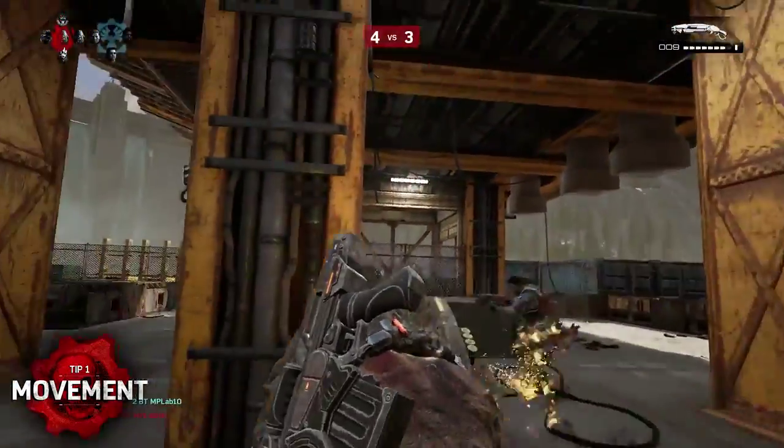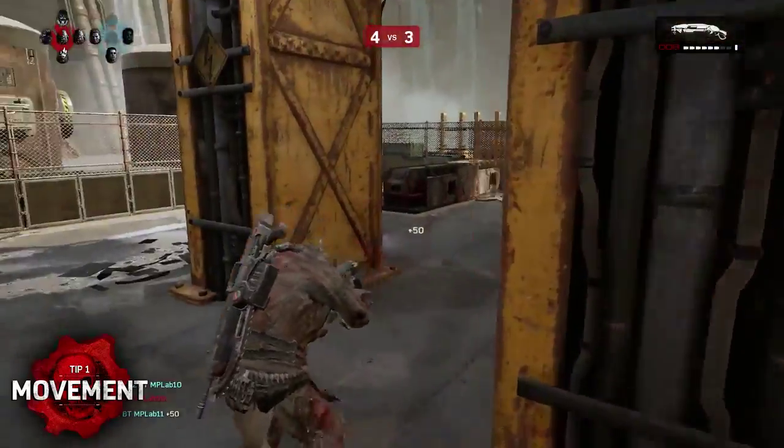Once you've mastered cover, wall bouncing is an advanced technique that can make or break close-range firefights.